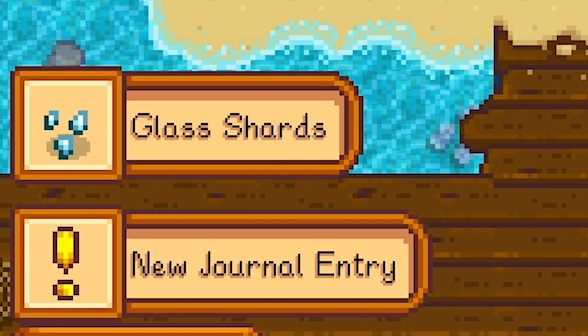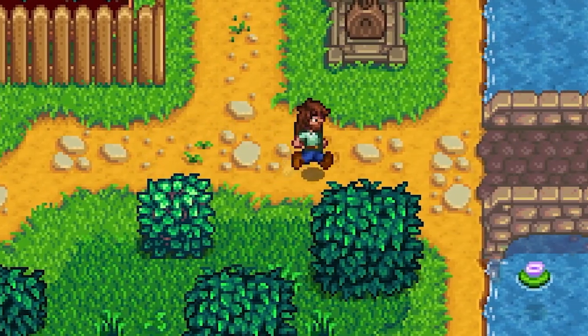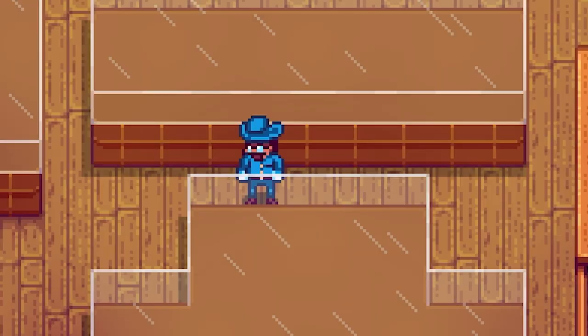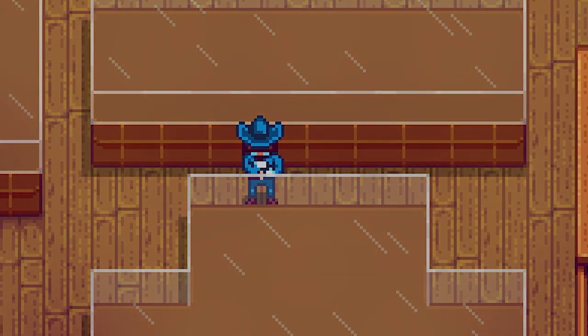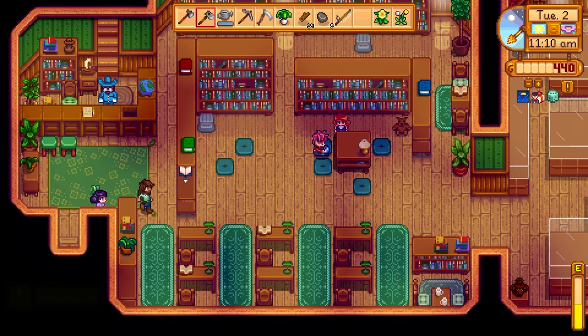Found glass shards. We'll go to Gunther and tell him about that — not sure why glass shards are at the beach. No one wants to step on that. Hey, Jas. They put a glass case around it — I like that, that's cool. Here you go, bud. I got something for you — 250 gold for doing that. Sweet, thank you.